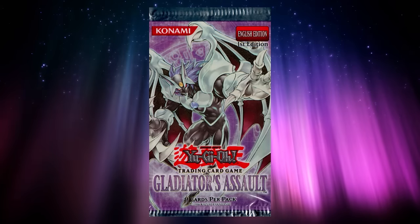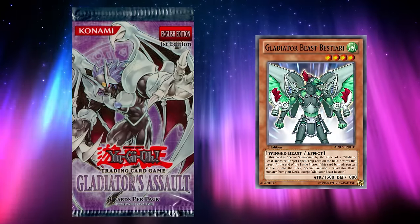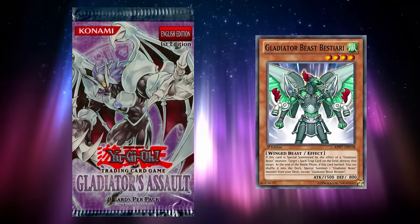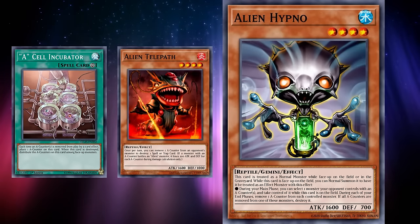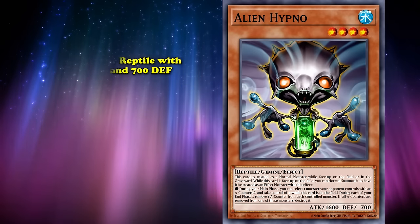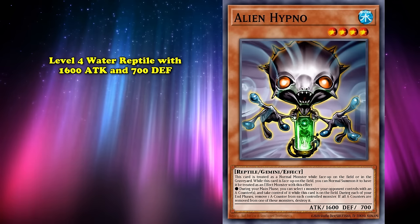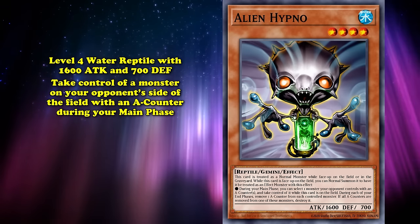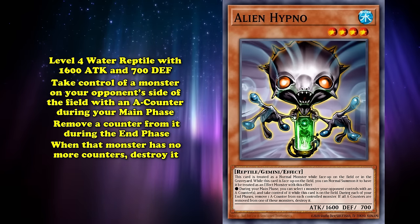Gladiator's Assault gave us one of the most unique archetypes in the game, Gladiator Beast — this archetype could tag in and out of the deck during the battle phase, but it's too bad this video isn't about them. Here are three random alien cards from the pack and a picture of the alien gemini monster. Alien Hypno was a level 4 water reptile with 1600 attack and 700 defense. Its gemini effect lets you take control of a monster your opponent controls with an A-counter during your main phase, and during the end phase remove a counter from it — when that monster has no more counters, destroy it.